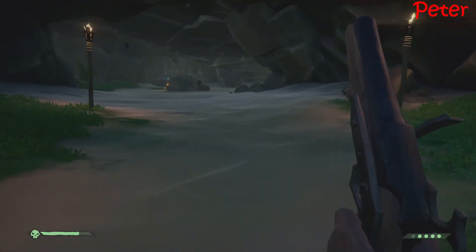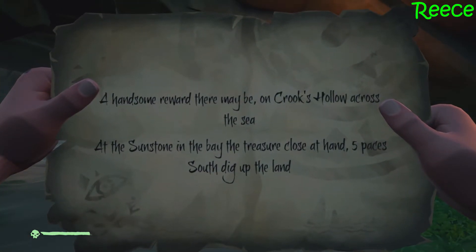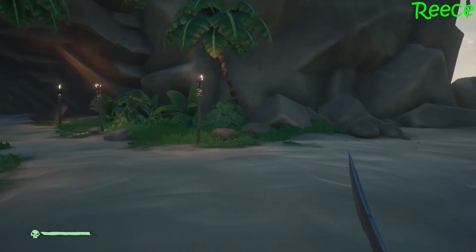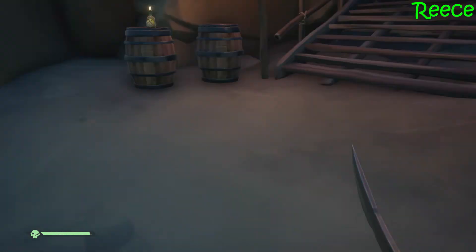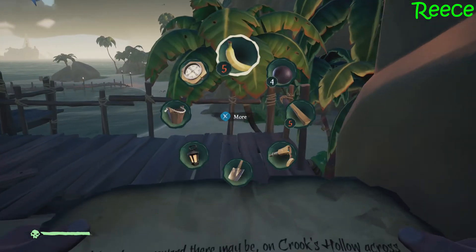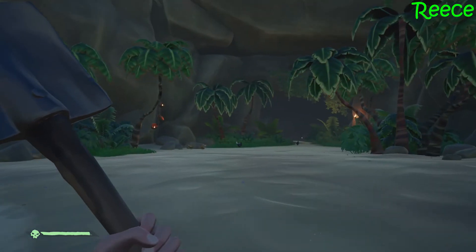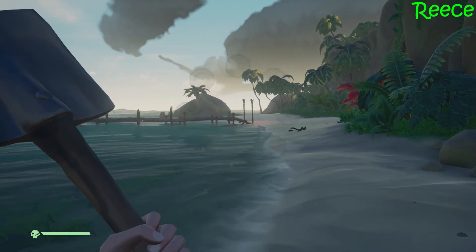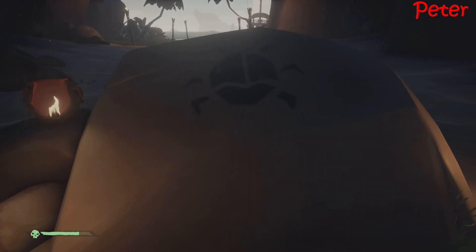At the sunstone in the bay, the treasure close to hand, five paces south, dig up the land. Captain, what's the sunstone? I don't know, but there's a clue here. Five paces south — so we've got to look for a bay. Let's go find the bay. Oh, I found something — this looks like a bay. Well, it's more like a cove. I think we should stick together. At the sunstone in the bay, the treasure close to hand, five paces south, dig up the land.